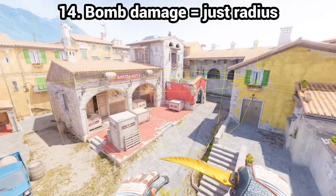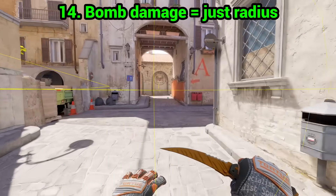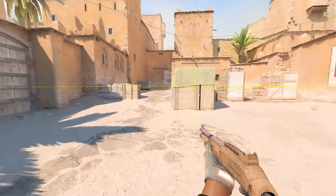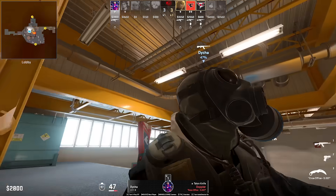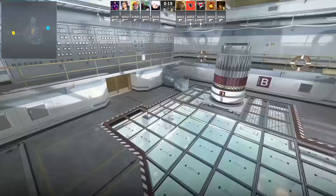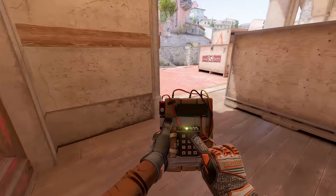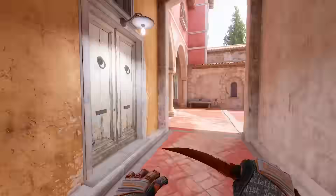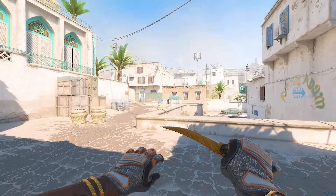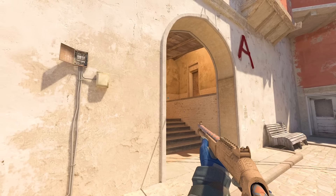Bomb damage is based on radius only — this one is true. It doesn't matter how thick the wall is between you and the bomb; the only thing that matters is the distance. This is why you sometimes see ridiculous deaths. To illustrate: you can die in Banana when the bomb is planted at A, and you can die on A on Dust 2 when the bomb is planted in B. Crazy stuff.